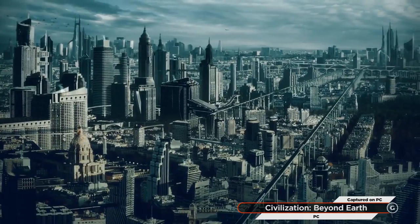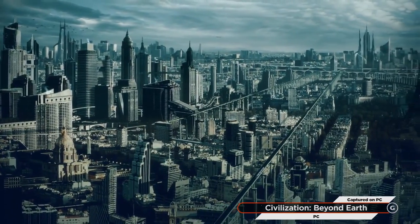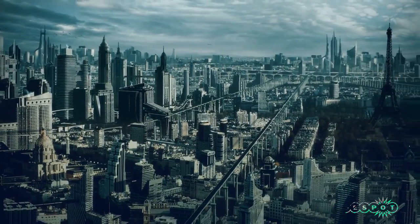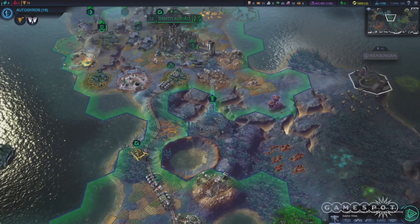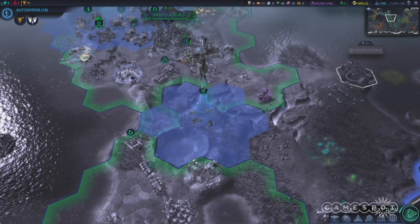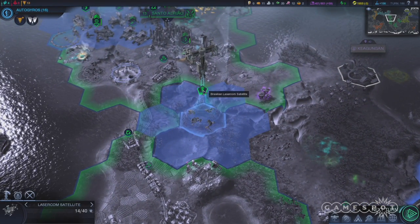But what does it take to go all the way Earth? And how are you going to convince others who might not be on board with your plans? To earn the promised land victory, you start in the same place as the emancipation victory by researching orbital networks and launching a laser comm satellite to get in touch with the gang back on Earth.